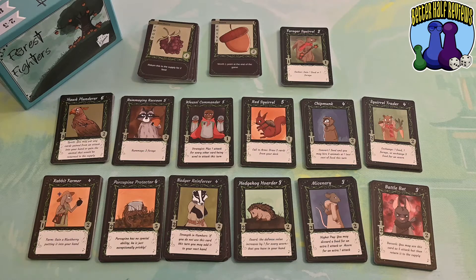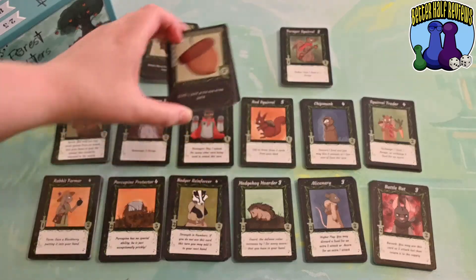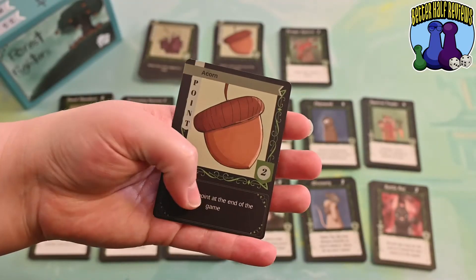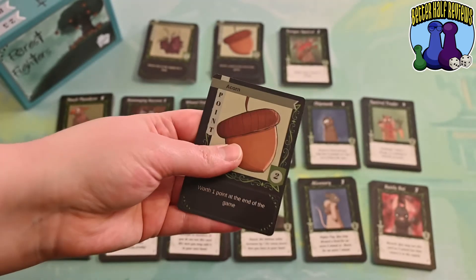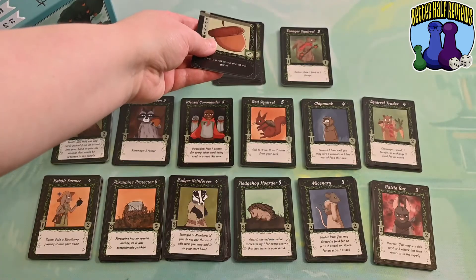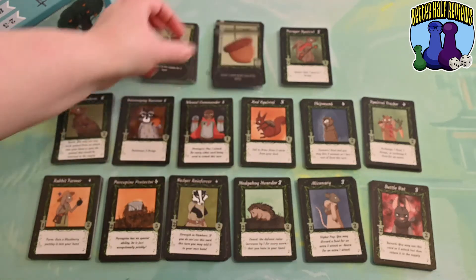The point of the game is to be the one with the most acorns at the end. They don't have any special powers, but they're each worth a point. Once the pile of acorns from the supply runs out, that triggers the end of the game and you count up the number of acorns per player. Throughout the game, acorns can either be purchased from the supply or taken from your opponent, as we'll discuss later.